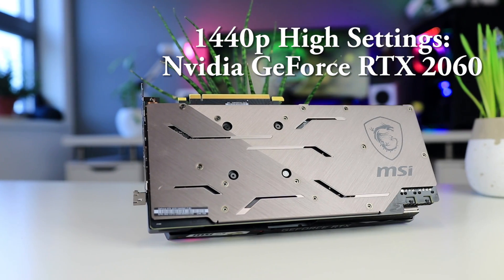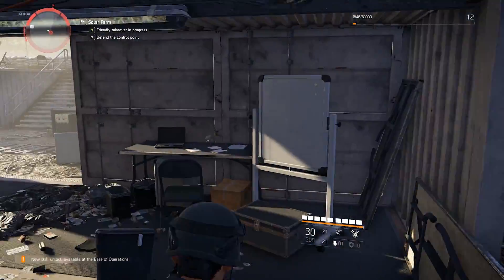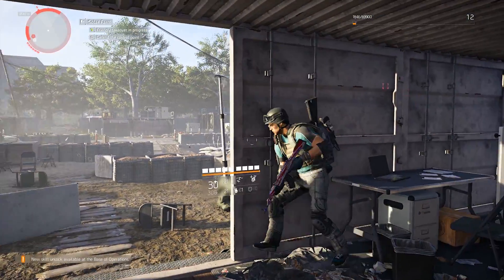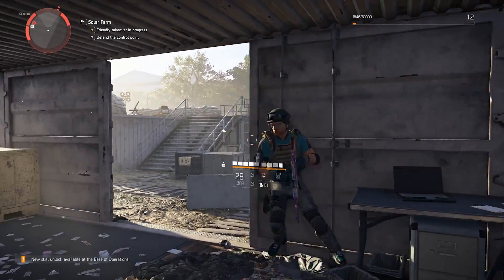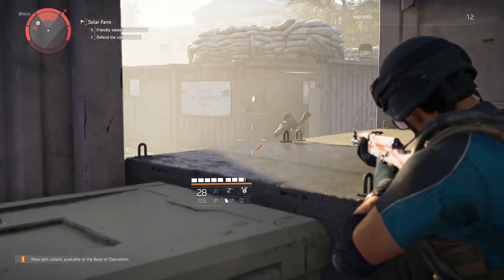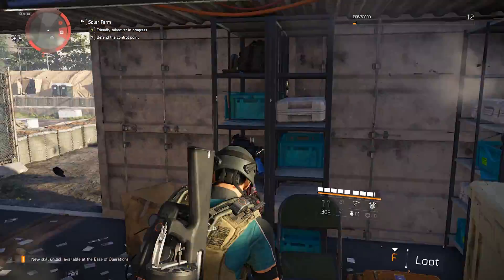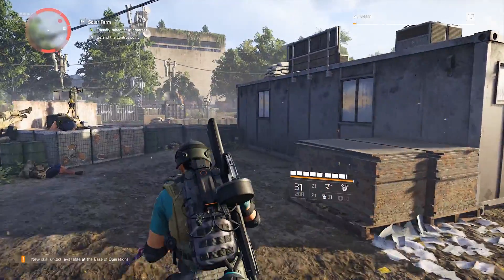If you want to play all the latest games on good settings I do still think the RTX 2070 is what you want for this resolution, but for The Division 2 in particular the RTX 2060 does the job really well. This is going to start repeating a little because AMD is just slightly behind here, with the Vega 56 and 64 just not meeting the 1% low requirements we set.